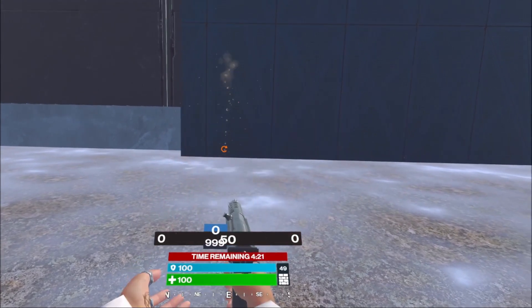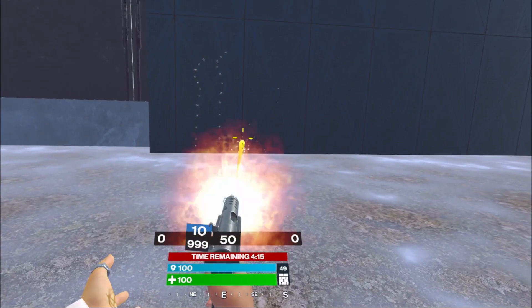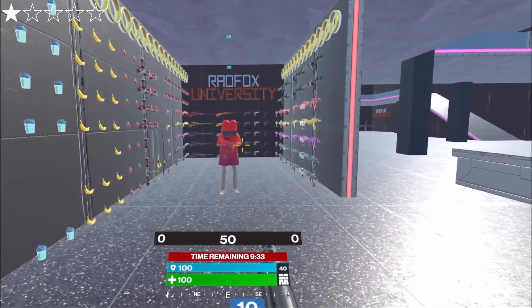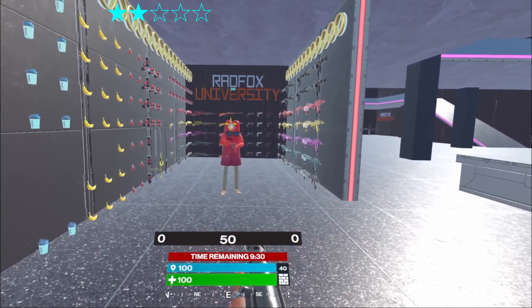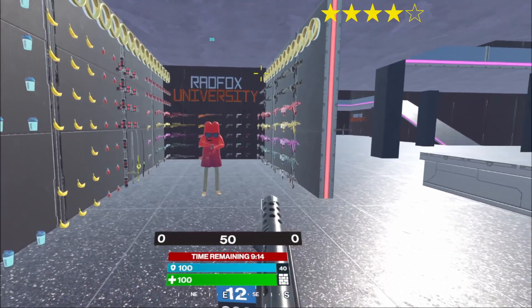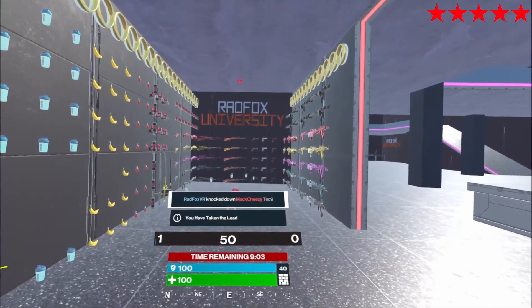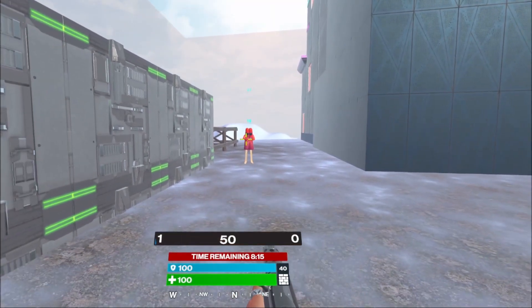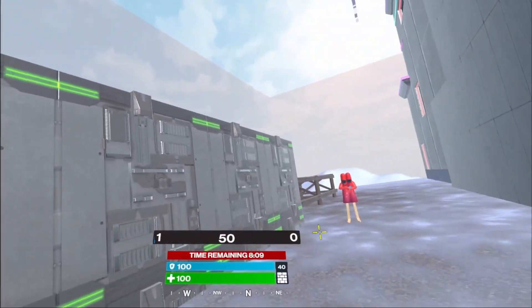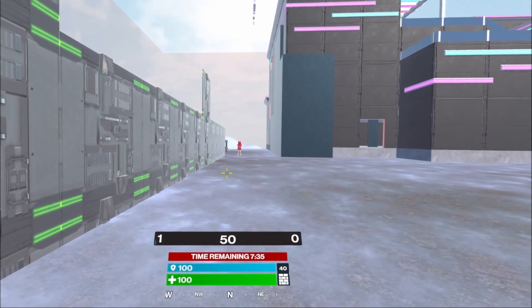Now let's check the Tech9. As for any other pistol, the damage differs depending on the star. 1 star: 25 body, 30 head. 2 stars: 26 body, 32 head. 3 stars: 27 body, 35 head. 4 stars: 28 body, 37 head. 5 stars: 29 body, 40 head. The damage starts dropping off 4 builds away, making the Tech9 the worst pistol in this sense, though still twice better than shotguns and just a little less than any SMG. It reaches a minimum of 10 damage at 10 builds away.